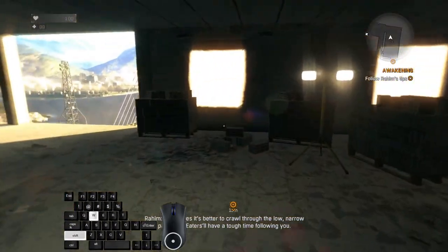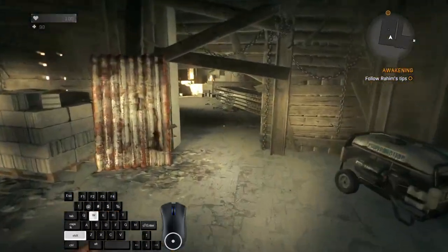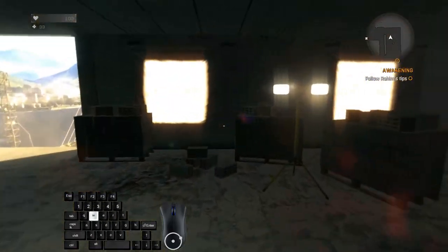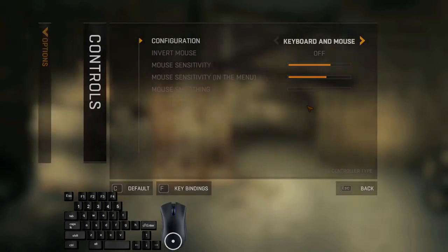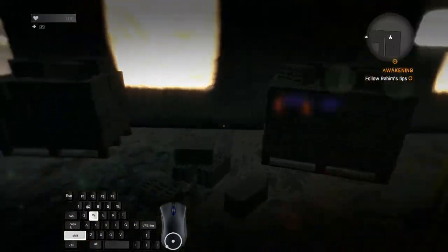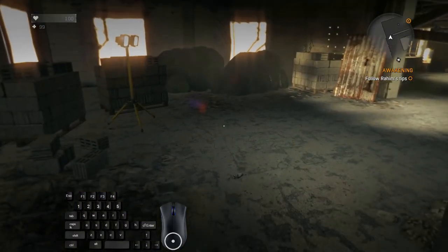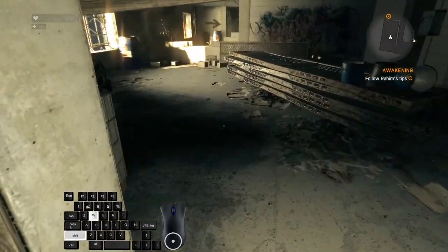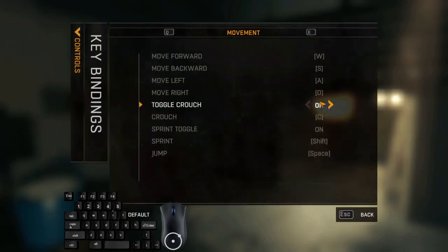Here comes the first obstacle — this is the reason I recommended disabling toggle crouch. With toggle crouch disabled, I can just tap C and skip this obstacle without slowing down. If you have toggle crouch enabled, you won't be able to crouch while sprinting. You'll have to press C, release controls, press C again, then start holding again — slightly more difficult, gives nothing of value, and is easy to mess up. So just disable toggle crouch and you'll be fine.